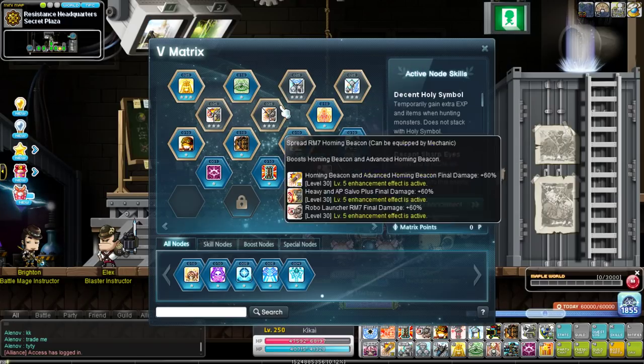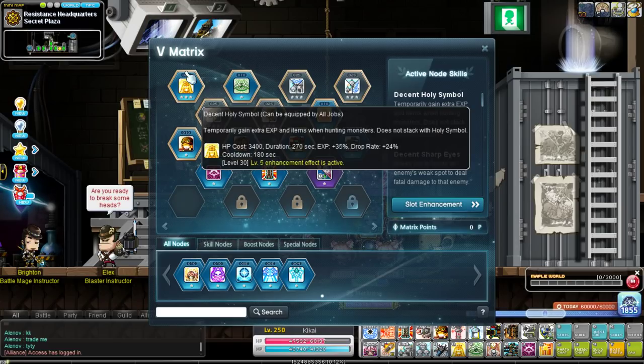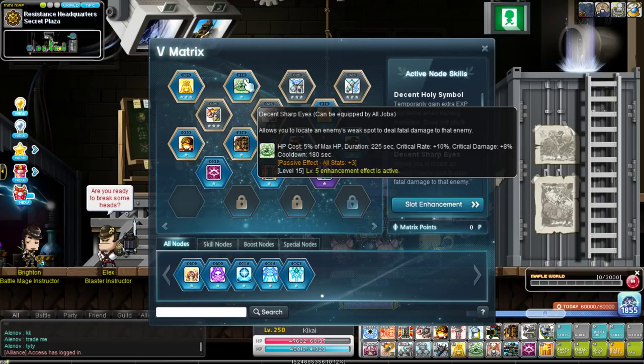For the V Matrix, right in its rightful spot: Decent Holy Symbol, maxed out in its first slot — EXP and drop rate, who could ask for more? It's a perfect skill, you always want it. Secondly, Decent Sharp Eyes gives you crit rate and crit damage, very nice to have. I pretty much use this on all of my 250s since the less crit rate I have to use on my links and legion, the better.